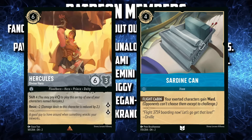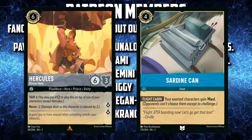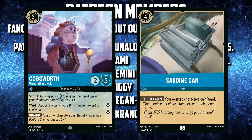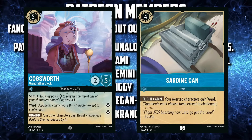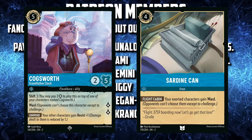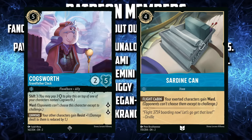Characters like Hercules who already have Resist would have that number increased — 2 plus 1 for each Cogsworth in play. Then there's Sardine Can, a 4-cost inkable item card that gives Ward to all of our Exerted characters. While Exerted, our characters are vulnerable to being attacked but fully protected from targeted removal. That's where the Global Resist mechanic comes into play.